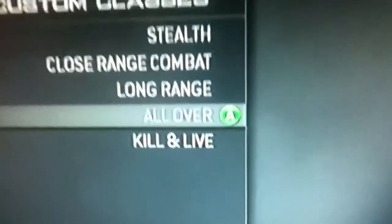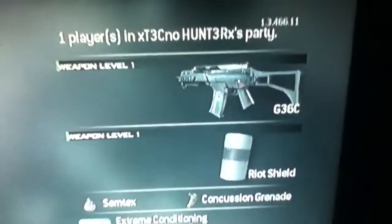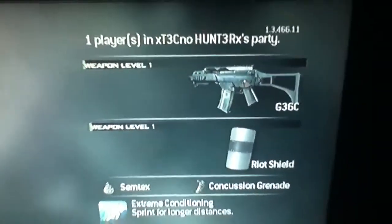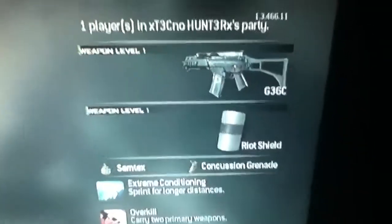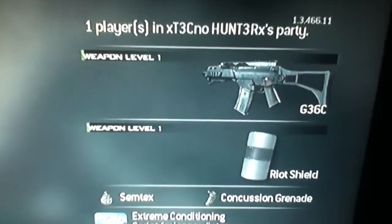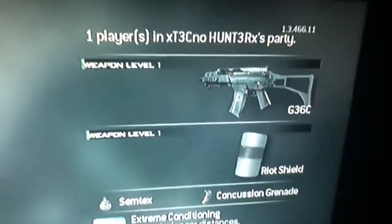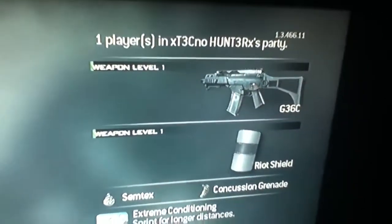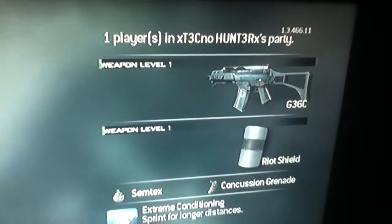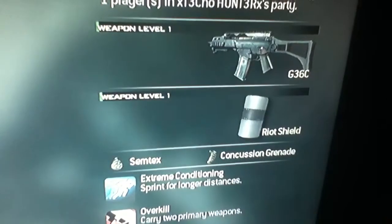My next class is Kill and Live. This one people may not like. I haven't really used this class — I did on my old profile before I prestige and I used to get a lot of kills with it. I just haven't used this class yet because I haven't really been prestige that long. I have the G36C assault rifle and I have the riot shield.